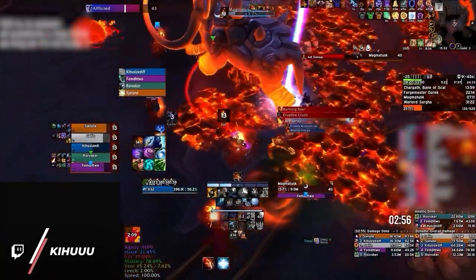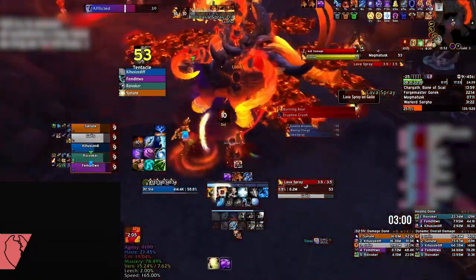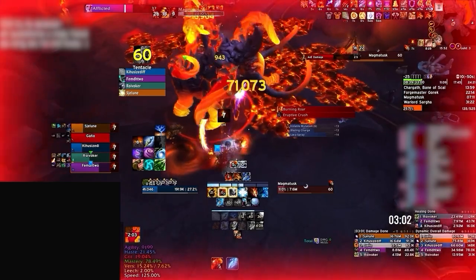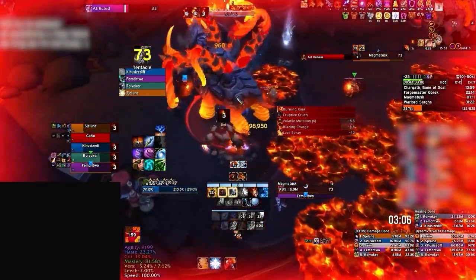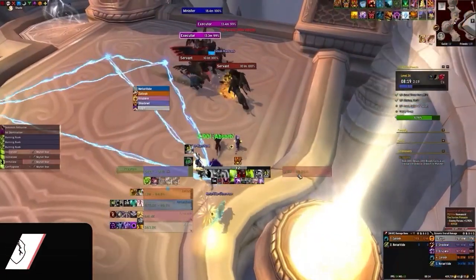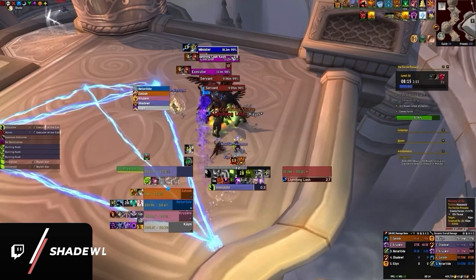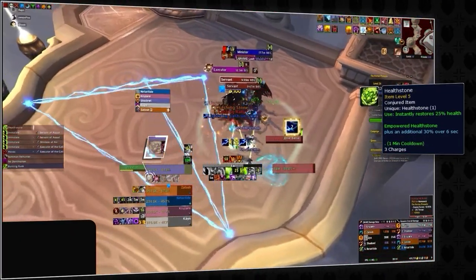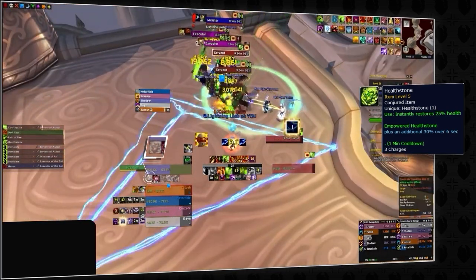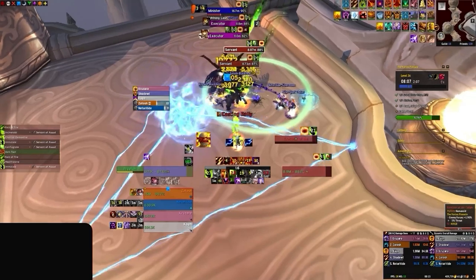Does having off-healing mean you're going to automatically time every run? Of course not. You should still fall back on any self-healing options even if your team is stacked with OP hybrids. This also means stocking up on healing potions — which you should have no matter what regardless of your team comp — and being quick to use health stones when you dip super low on HP.